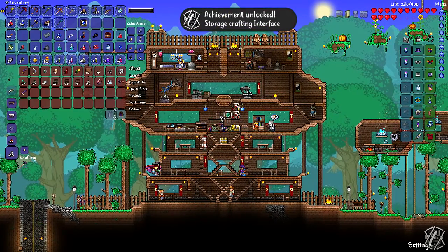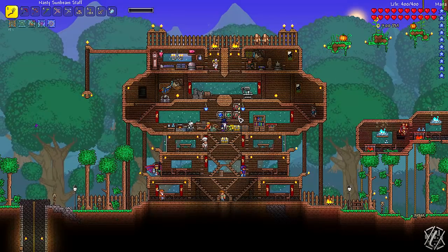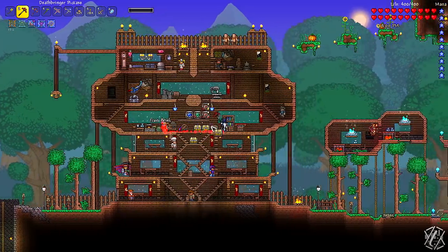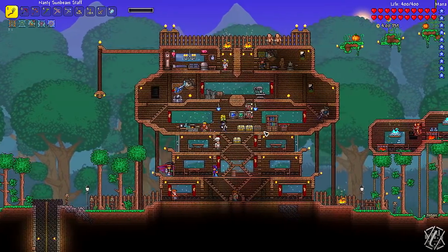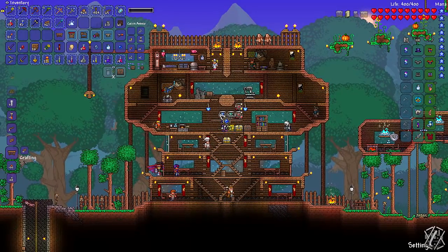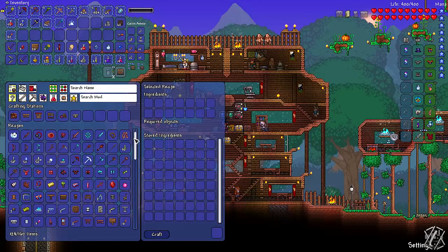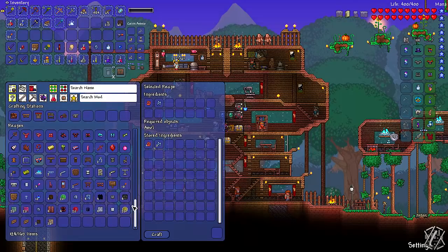Okay, so we made the crafting interface. The way it works is we have to put our crafting stations inside of there, which means that we won't need those anymore here. I think we also need the — yeah, I'm just going to make a workbench and put it in there. So now we have all recipes that we can make. And if I were to click on this, for example, and press craft, then I can craft it via the interface.